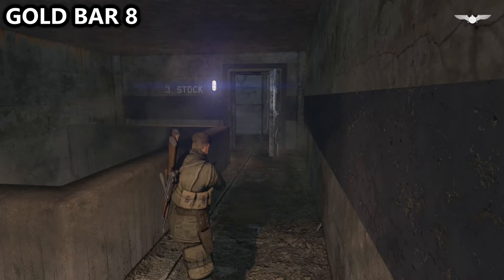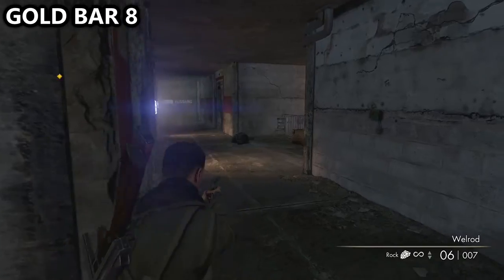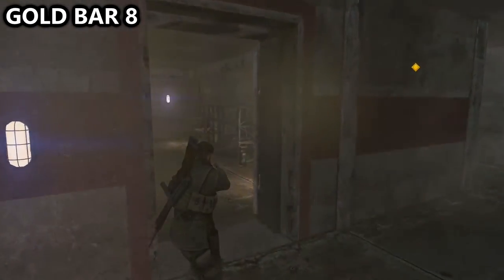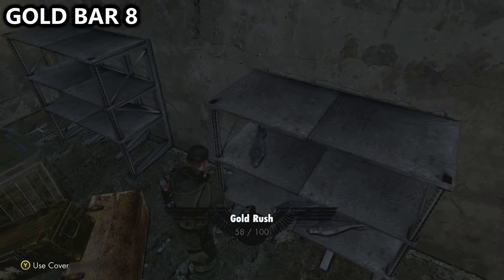We've then worked our way upstairs towards our main objective — again, I've taken care of all of the enemies for you. As we enter the area, take a left hand turn towards the objective and make sure you go through this door before going up the stairs, in order to find the gold bar on a shelving unit.